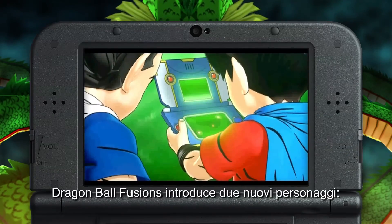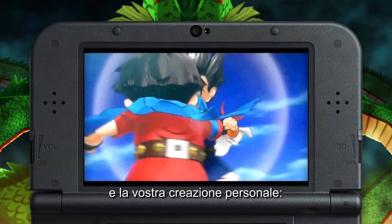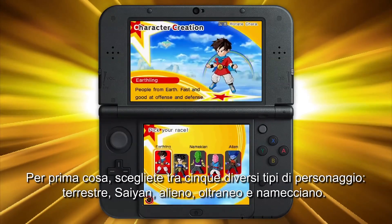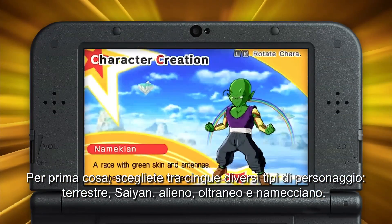Dragon Ball Fusions introduces two brand new characters: Pinnage, your best frenemy and eternal sparring partner, and your own personal creation. From eye color to hairstyle, the look of the newest Dragon Ball Warrior is up to you. First, choose from five distinctly different character types: the Earthling, Saiyan, Alien, Offworlder, and Namekian.